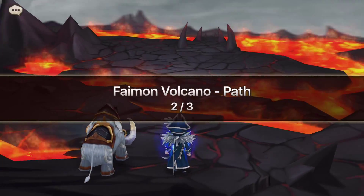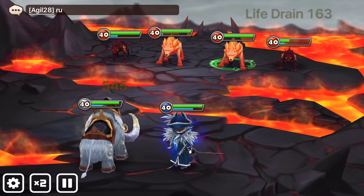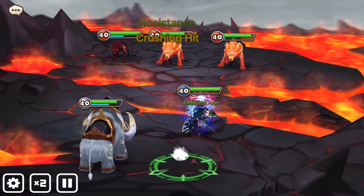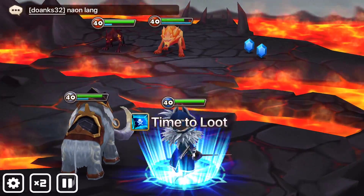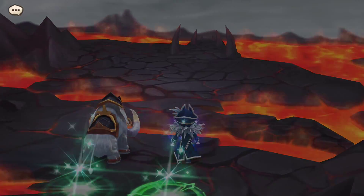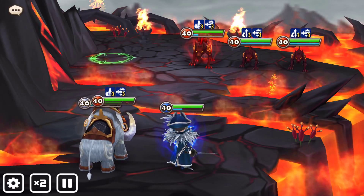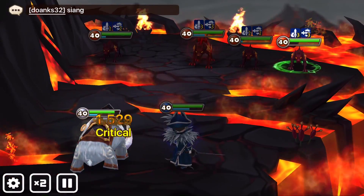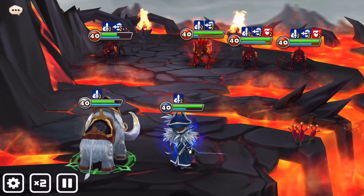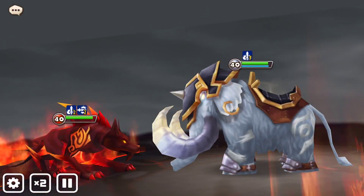Heavy impact — come on Marble, do the heavy impact, I want to see the damage. He's going to get defense broken — he's done. Galleon didn't do that and he already used up his move. Okay, here we go now — the final stage, your chance to prove yourself. 8,000. I really want to build him up — like a wind rune build — but that isn't going to be anytime soon, I have better monsters I can put my HP runes on.